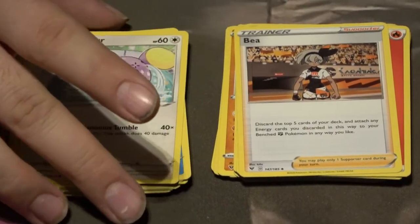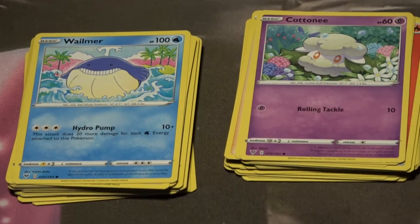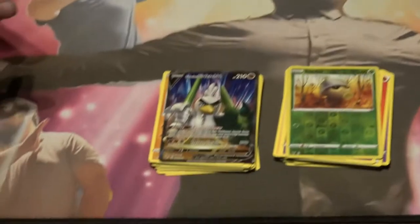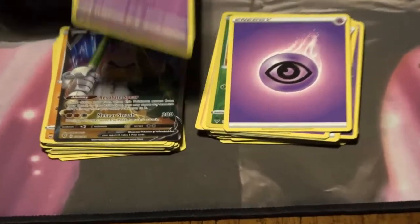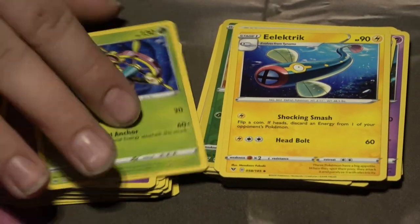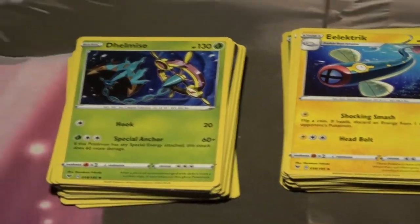Next pack: we have the Whismur — out of all the Loudrins we've pulled, that's the first Whismur. Drillbur, Clobbopus, holographic Cradily. Look at that Sirfetch'd — that thing is slick, good god! Psychic Energy, Giratina — not bad. Electric, and then Delmise, which I think is just a cool card — holographic or not, Delmise is cool.